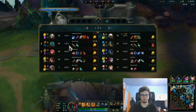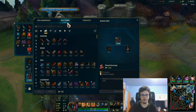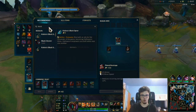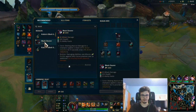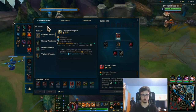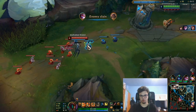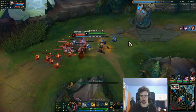For itemization, you want to go for Eclipse, then Plated Steelcaps or Magic Resist depending on your needs. If they have a lot of CC you can go Magic Resist, but generally armor is best. Then go for something like Black Cleaver, then Sterak's. If you want the full tank shield path, go for Sunfire Aegis or Warmog's. Remember to buy Control Wards and switch to the Red Trinket if your team does not.